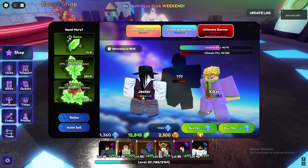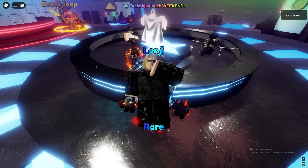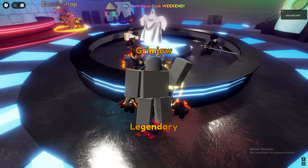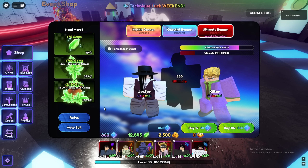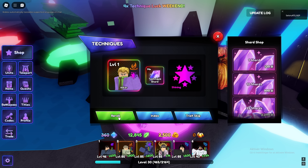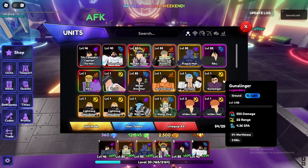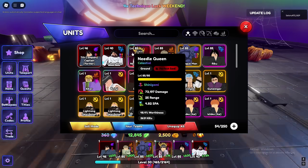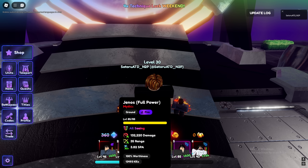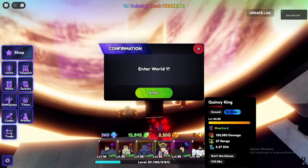I'm gonna try to get this Jojo guy. Let me check what mythics are in raids — Grammy is on there, and Kira from JoJo. Those are the two I kind of want. We got the celestial JoJo guy, but it doesn't look like we're getting Grammy. Let's spend a few on Kira and see if we can get any celestials — does not look like it. I could really use some codes right now.